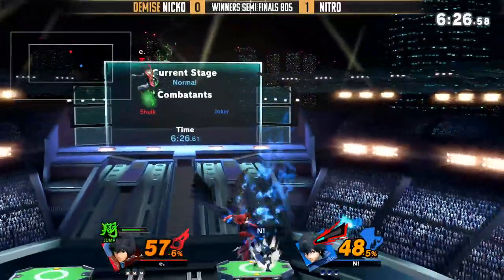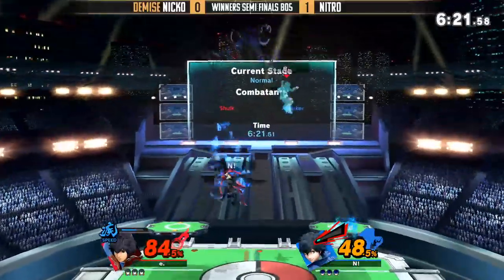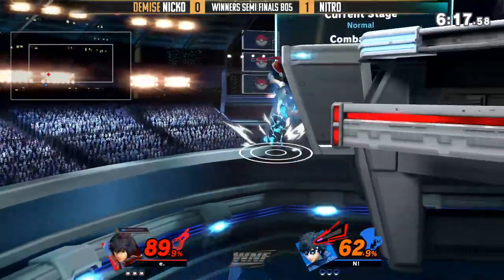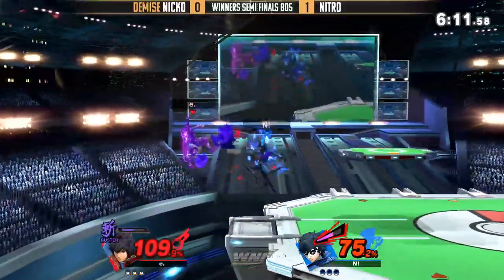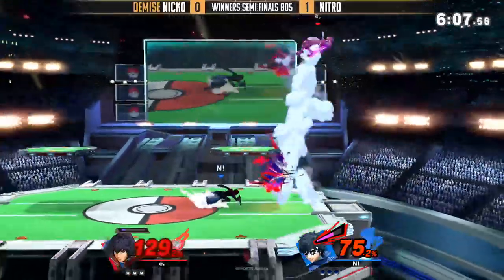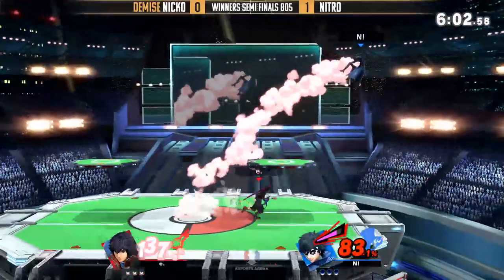Nitro hitting him with an up air — he wanted the forward air but the jump actually came into play. All this damage. That was a really good Rebel's Guard. Let's see if he's able to make that back — so clutch, because Arsene was out and then he just disappeared right on time for him to not get too damaged. And the tether grab! That guns movement, man — he moved forward just so he could get the back air back on stage. A little bit of a boost. Good stuff from Nitro.